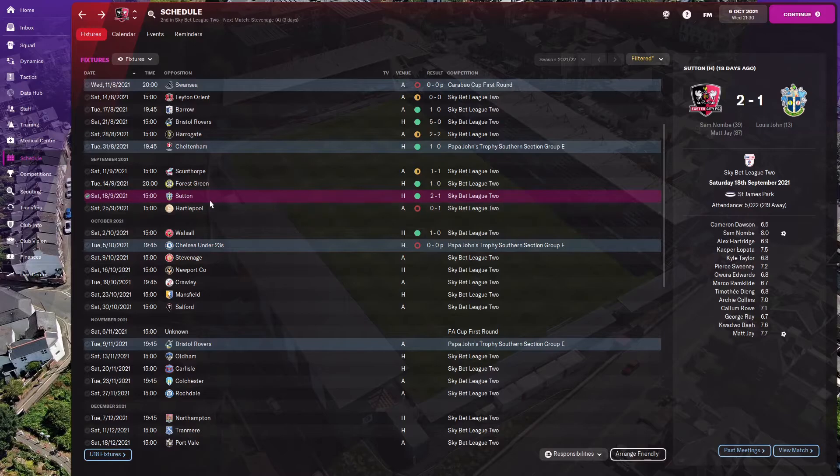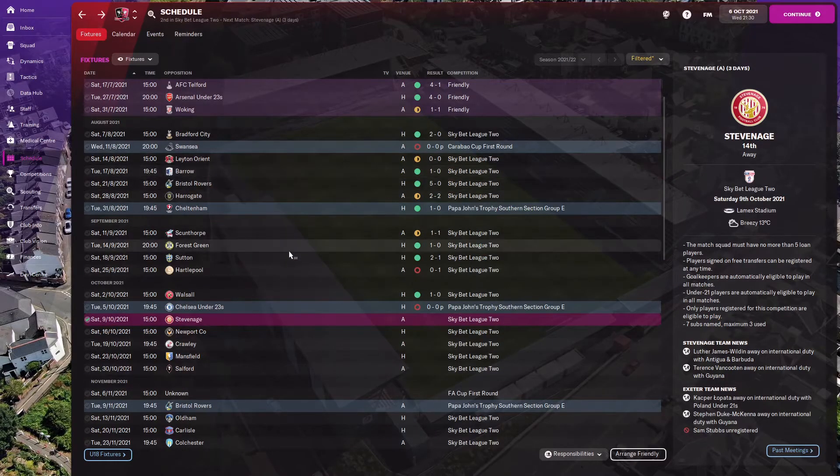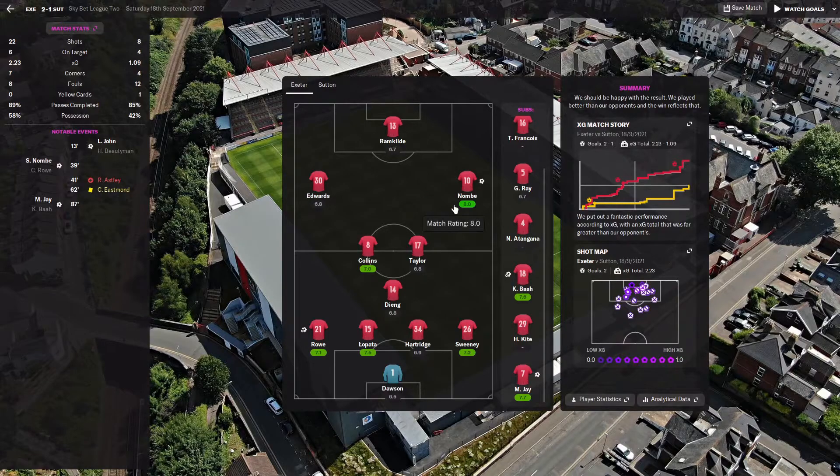Then we won against Sutton, who are in 21st position — a bottom team. We won 2-1 with a fairly decent amount of shots and dominated possession. We should have won more than 2-1. For that game I switched to the 4-3-3, which I use against teams I'm expected to beat — a tactic that lets me control possession. I had more possession against Sutton than in the last game. My players are still learning the tactic, so it's good to win every game and give them a chance to learn. Going forward I'm expecting better performances and results.